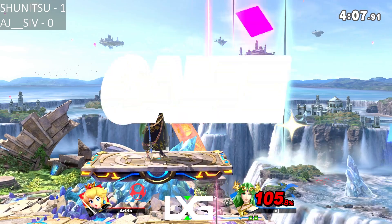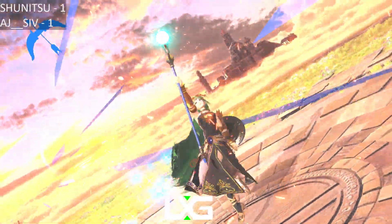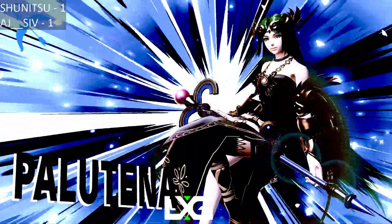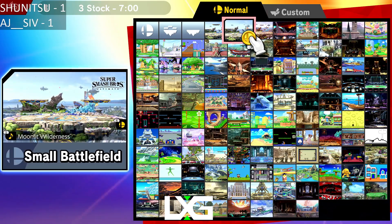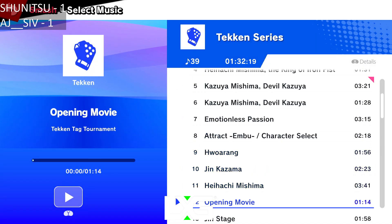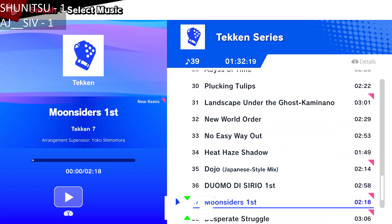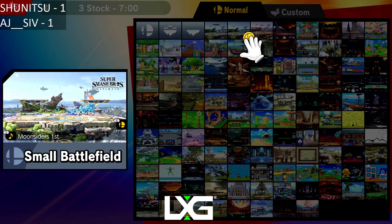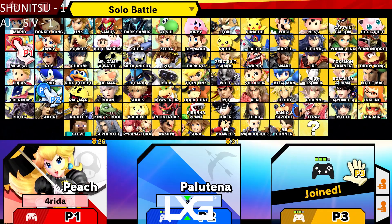AJ looking very confident in the second game — looking like he really found his speed and is no longer having those issues we saw earlier, maybe just a little bit of ring rust even though he's been playing for a while. It's 1-1 going on to Game 3 — this is one for all the marbles. Going back to Small Battlefield, both players quite confident in the stage selection.